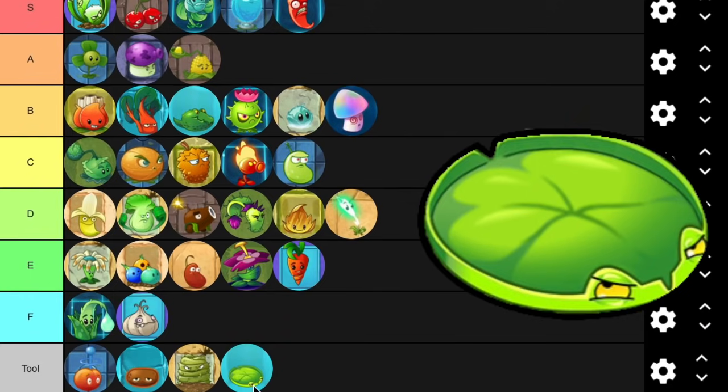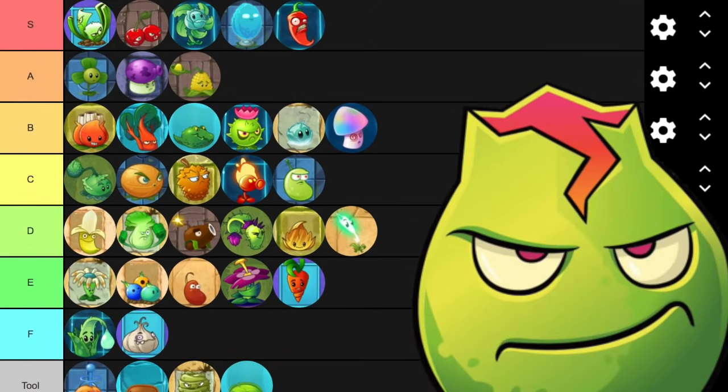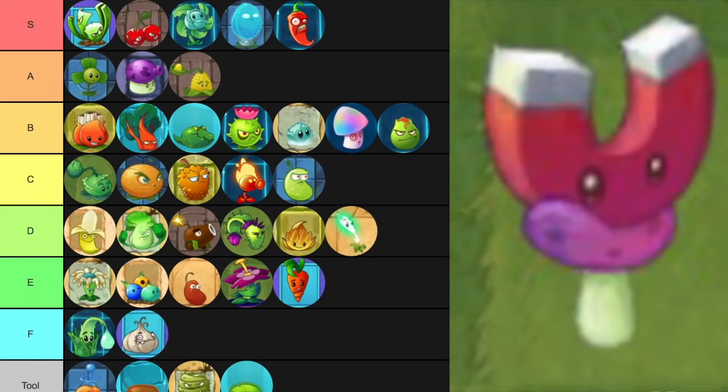Lily Pad is just a necessity for that one area. Lava Guava is a decent explosive — well, it's not an explosive. It just places a highly damaging tile wherever you want and also deals a bit of damage around it. It can be good for dealing with Gargantuars. Magnet Shroom is so helpful for certain things.